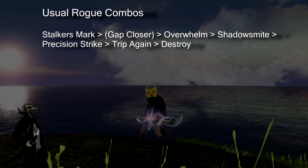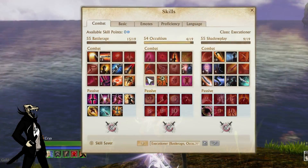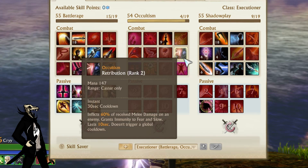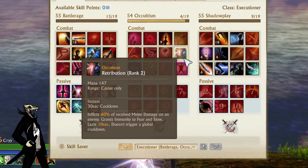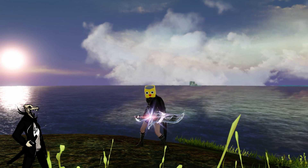What makes this class so good in 2.5 is that Occultism has been buffed a bit. So instead of just having the anti-fear through stillness and the silence that you get from that skill, you also have Fear Immunity and Slow Immunity for 10 seconds now with Retribution. That gives you enough time to kill your enemy without being stopped by some of the most used CC in the game right now. It's more viable than ever and that is the reason why I'm finally making the guide.